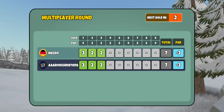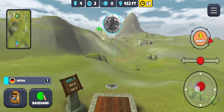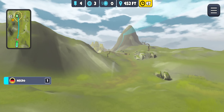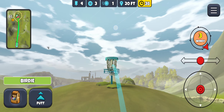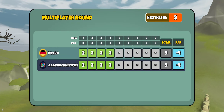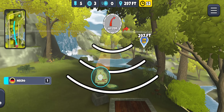Moving on to the next course - a couple par threes, par four for Highlander Ridge. With this wind here, I think I'm still going to go with the PD. Going to put a disc worth of hyzer. Looks pretty good there - just give me a nice bounce up towards the basket. It does get the easy birdie here and we stay tied with Mr. Necro. Looks like he's from Germany, at least that's where the flag is from.